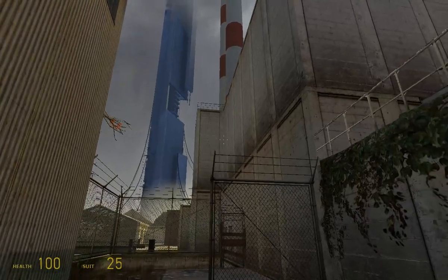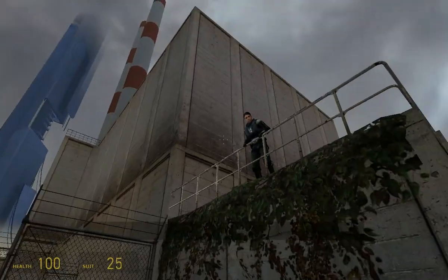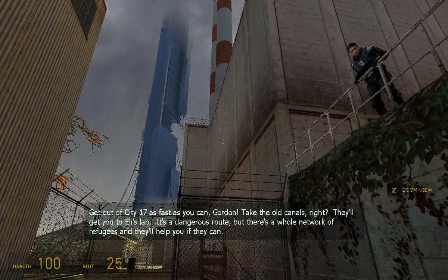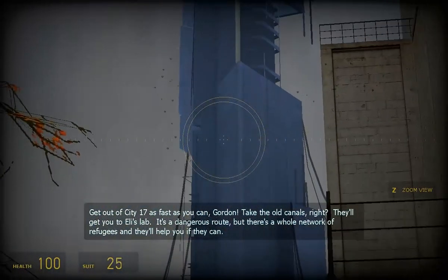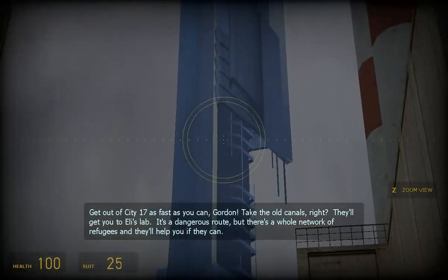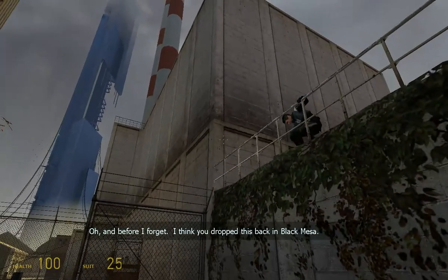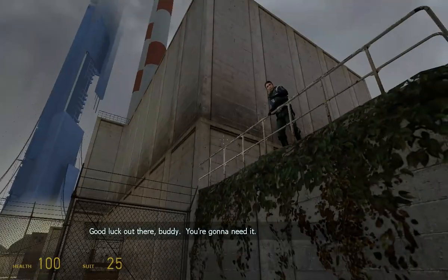And we see the Citadel again. The Citadel's on full alert — I've never seen it lit up like that. Get out of City 17 as fast as you can, Gordon. Take the old canals; they'll get you to Eli's lab. It's a dangerous route, but there's a whole network of refugees and they'll help you if they can. I'd come with you, but I gotta look after Dr. Kleiner. And before I forget, I think you dropped this back in Black Mesa. Good luck out there, buddy. You're gonna need it.